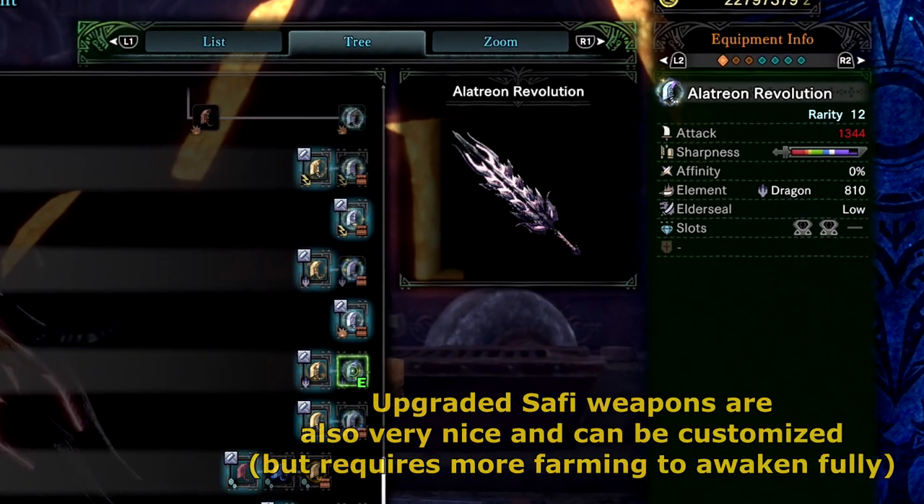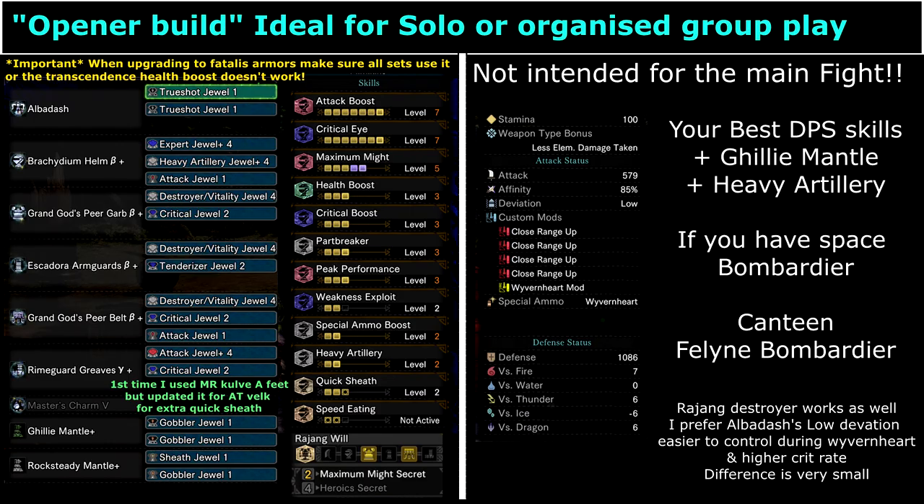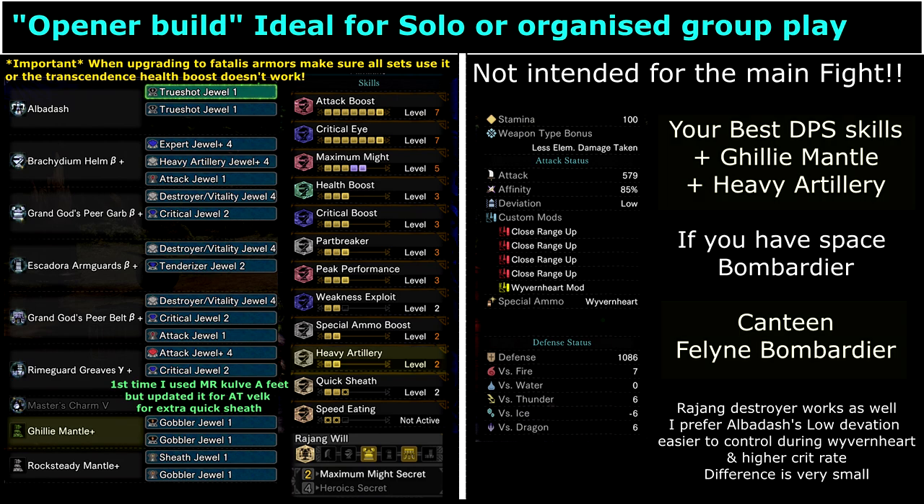As for weapons, Alatreon weapons are a good choice. Not only is Fatalis weak to dragon but these weapons have a massive purple sharpness bar. They are incredibly flexible to build with as they don't require anything like Handicraft or Master's Touch to be good. One thing I found really helpful was having two builds for the fight itself: one as an opener and the other for the main fight. The first one, which I will call the opener, is a full DPS set with Heavy Artillery and the Ghillie Mantle. This deals a lot of damage and sometimes straight up even breaks parts. Don't bother with Agitator for this as it won't be active during this stage.